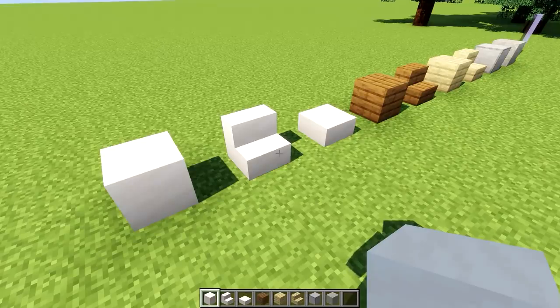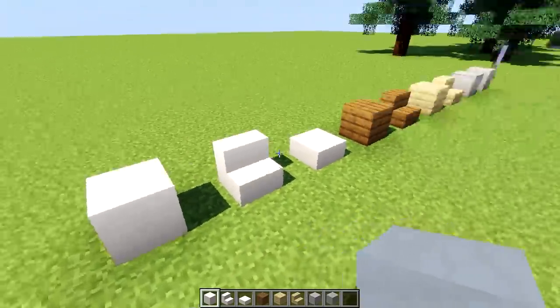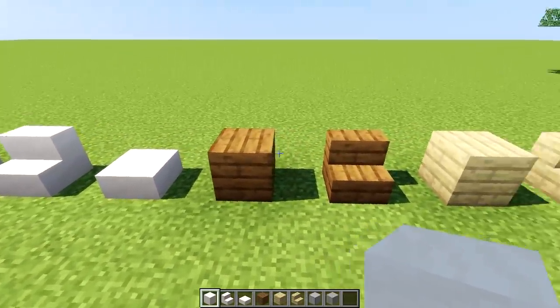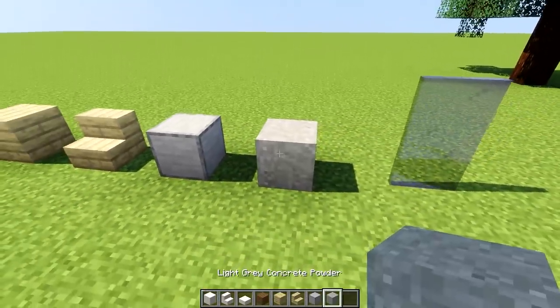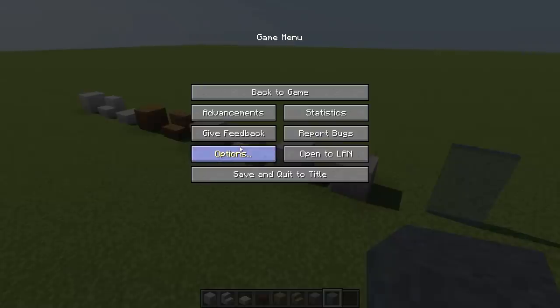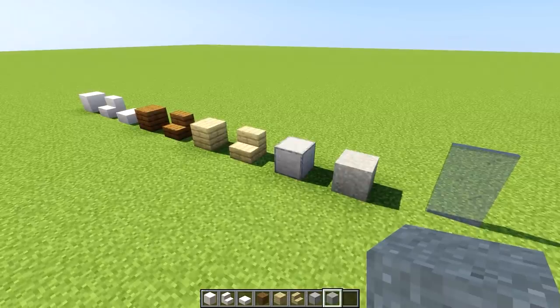We're going to be building using the following materials — you can use whatever you prefer. We'll be using smooth quartz blocks, stairs and slabs; spruce wood planks and stairs; birch planks and stairs; smooth stone; light gray concrete powder; and some glass panes. We're building on the default resource pack, and the shaders are Sildur's Vibrant Shaders version 1.18 high.